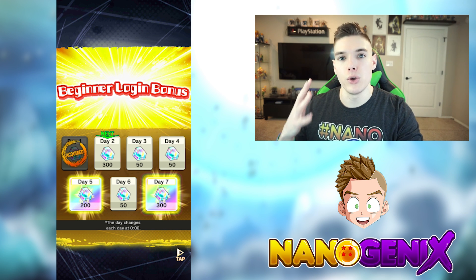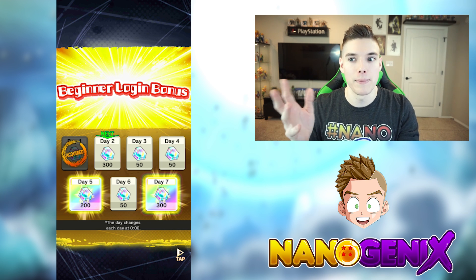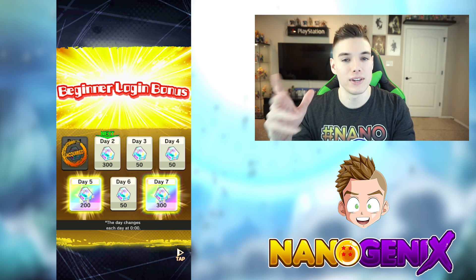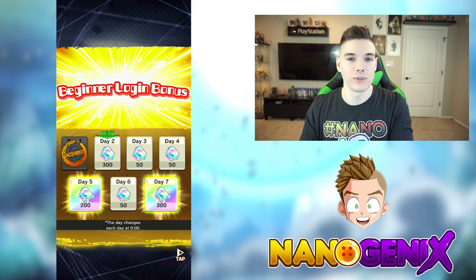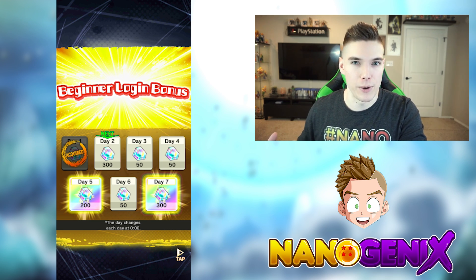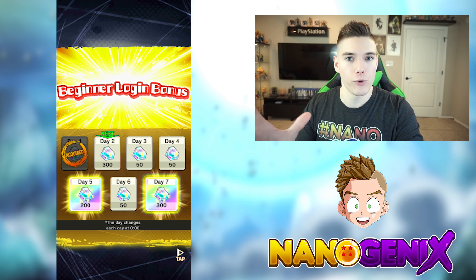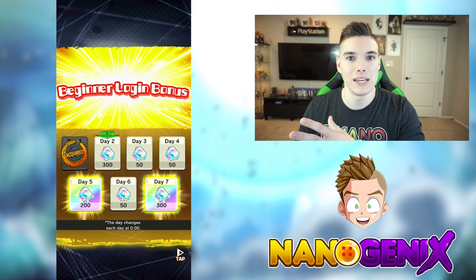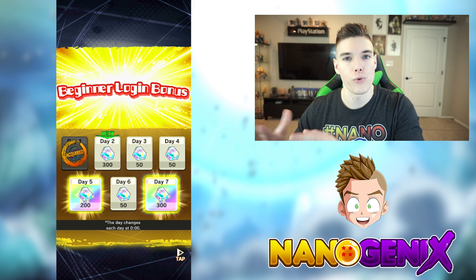It would be really cool if they utilize this scratch-off system going forward. You get all the way to day seven, and then you get a whole new seven-day login bonus with different things to obtain — maybe not all Chrono Crystals every single time. For example, a different rotation might give training items on day one, soul ability items to level up your characters on day two, then Chrono Crystals on day three and so forth.